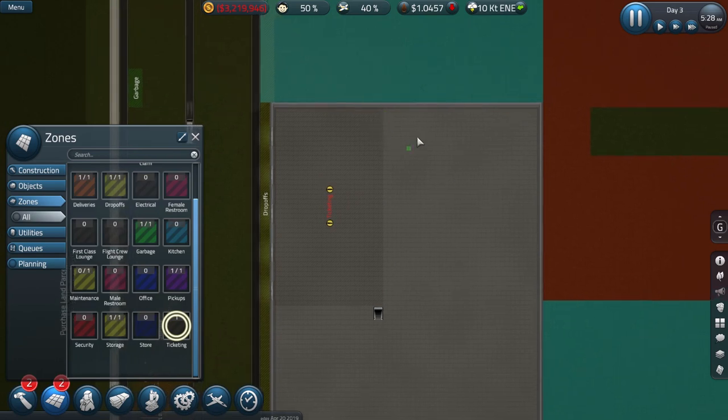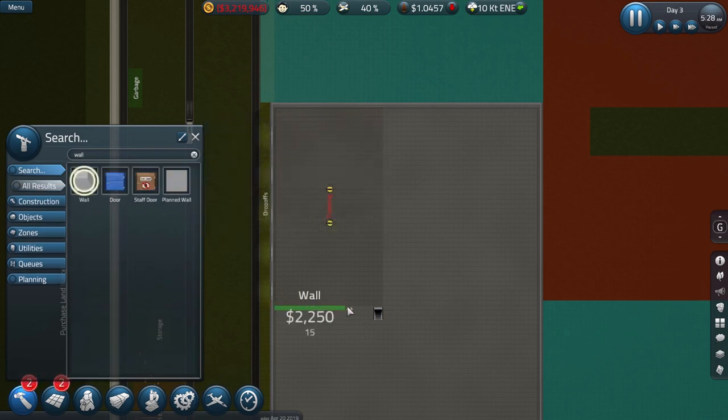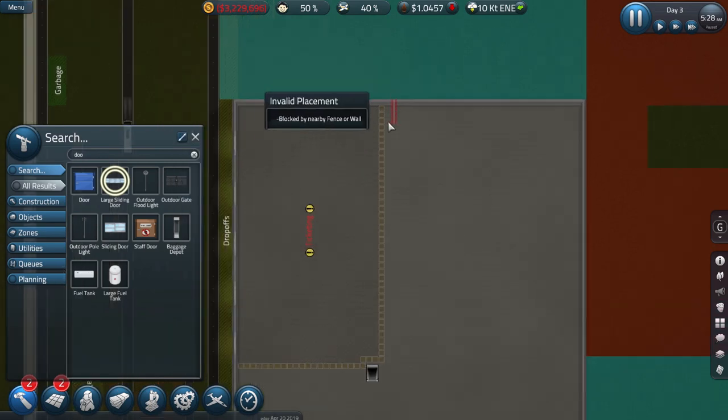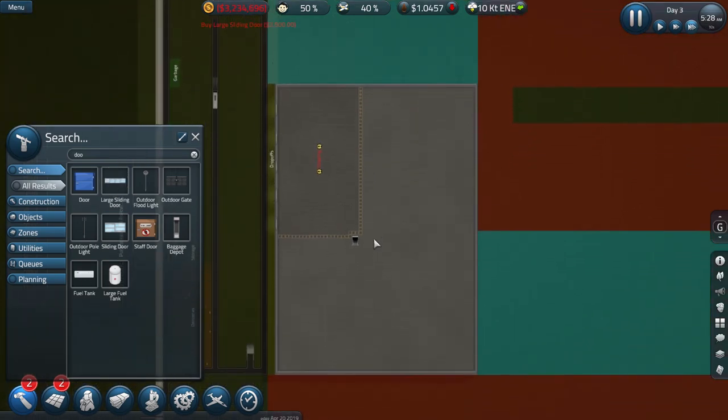Then we're going to funnel through the guys at the end over here. We're not going to go to security yet — we're just going to make sure we wall this area off. We'll wall that entire area and place some doors in there — nice big doors to replicate where people are going to flow into our departure area. And from there, we need two gates.